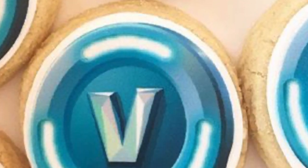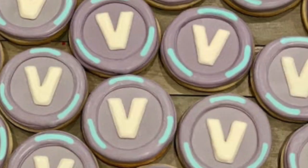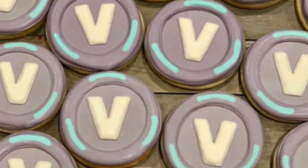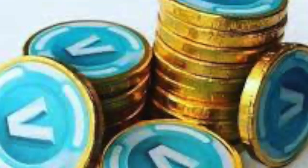For V-Buck cookies, you have a few options, but I'd suggest sugar cookies. You'll need some blue icing to cover the cookies, and then make a ring with a bee in the middle in white so you can make your V-Buck coins for the kids to eat. If you're not up for cookies, you can also find on Pinterest, Etsy, and Amazon pre-made coin labels that you can put on chocolate coins. Just grab some chocolate coins at your local store and use those to make your V-Bucks instead.